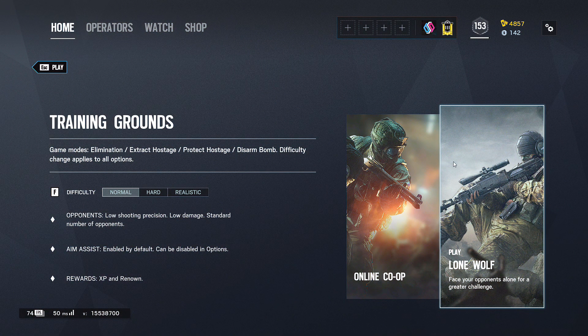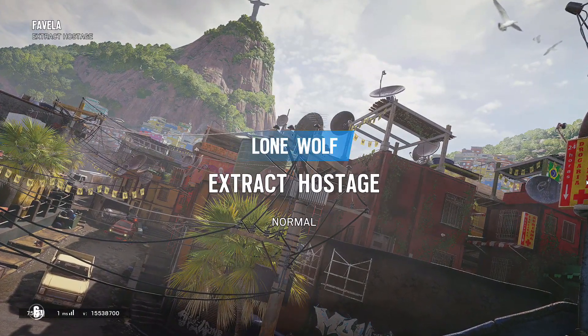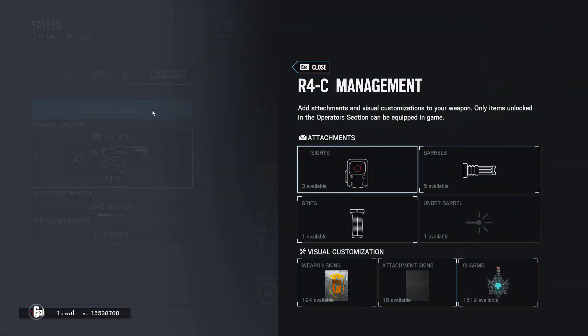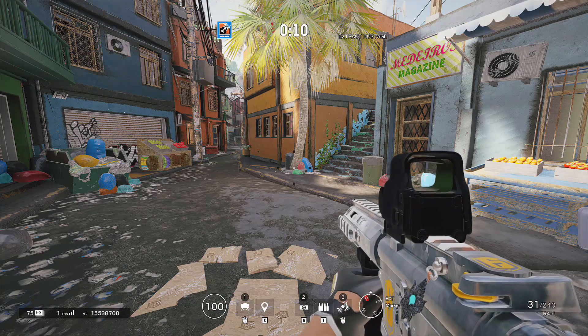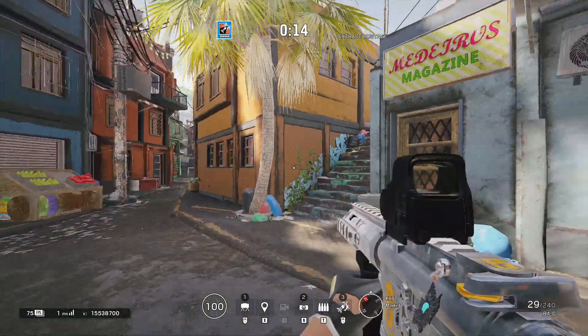Once you've done that, go ahead and start up your own training grounds just to verify that this method has worked. Select the operator that you got the skin for — mine was Ash with the R4C. Confirm that and check it out in game. As you can see here in game it's actually working perfectly with no issues. As long as you followed all these steps, it should show up in game.